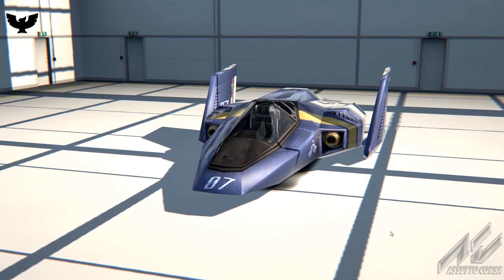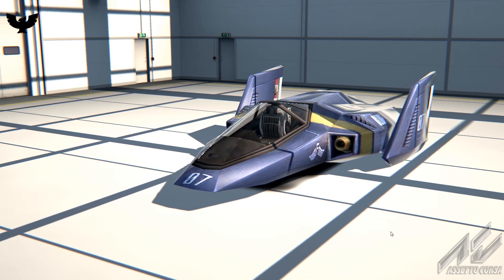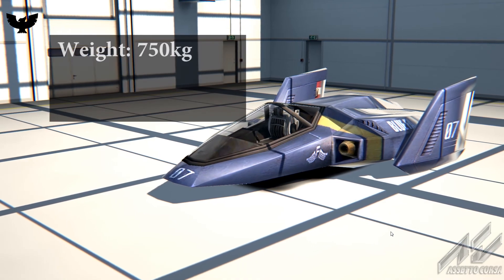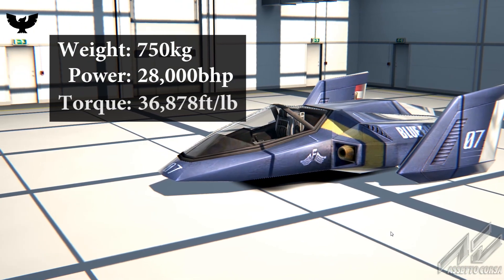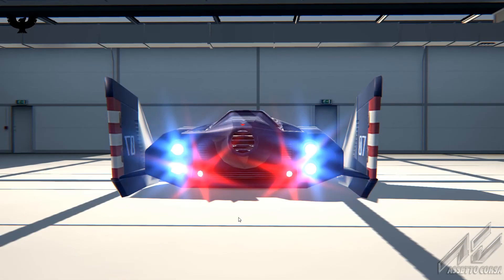The link for the mod is in the description. It was uploaded by Assetto Corsa forum user Brown Ninja 97, and this is version 0.3 of the mod. It weighs 750 kilograms, has 28,000 brake horsepower, and 36,878 foot pounds of torque.